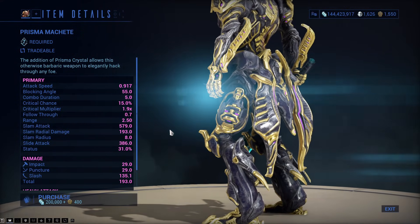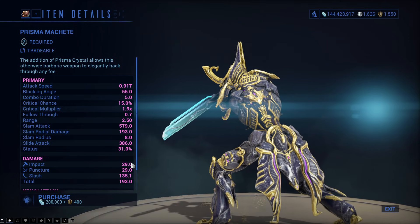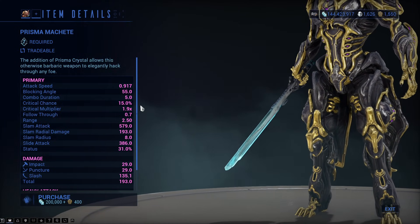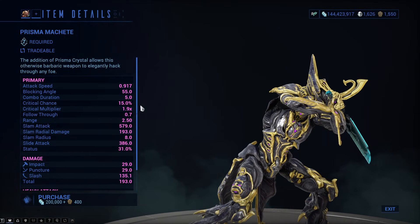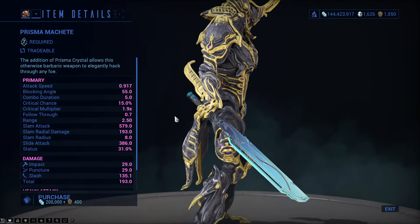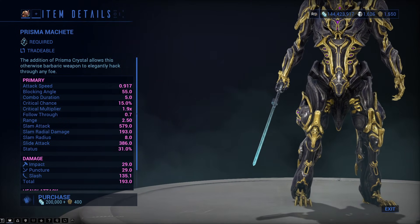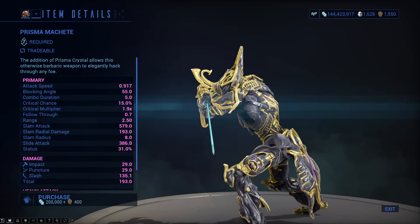It has to be said — the Prisma Machete has less damage than the Machete Wraith. The Machete Wraith is an event-based weapon and has less crit, less status, and slower attack speed, yet the Machete Wraith is definitely the better of the two. The normal Machete is okay; the Prisma Machete offers massive improvements and shares the same attack speed, with twice the status and a tiny bit more crit and crit multiplier. But the Machete Wraith is still the best of the three machetes.